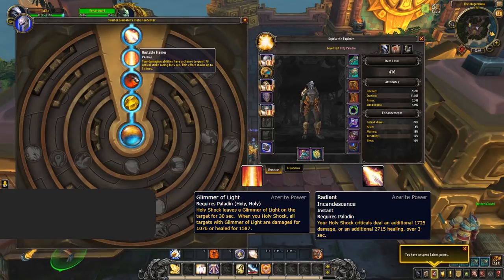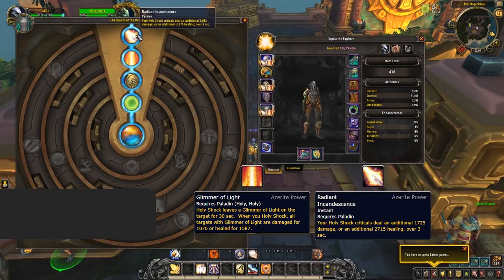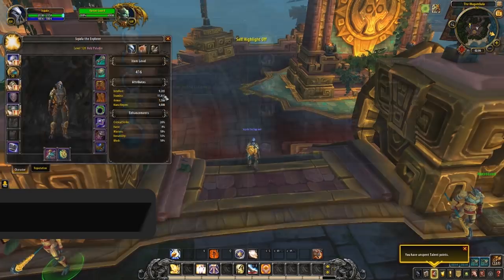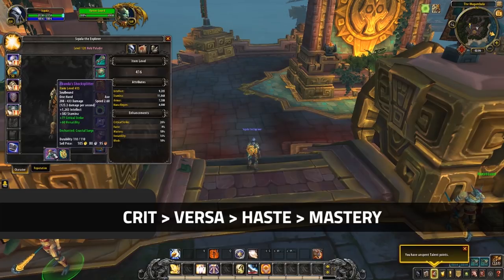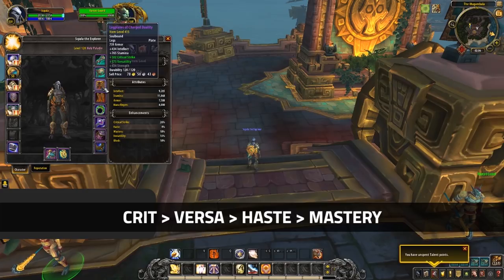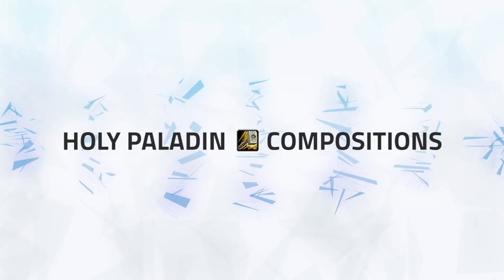Moving on to Azerite traits for Holy Paladin — there are two you should be aiming for. The first is Glimmer of Light, which increases your healing from Holy Light and gives a little extra AoE healing. The second is Radiant Incandescence — again a buff to your Holy Shock, making your critical strikes add an additional healing over time effect. For stat priority, you want to be maximizing Critical Strike, then aiming for Versatility as an off stat, with Haste and Mastery being a lot weaker.